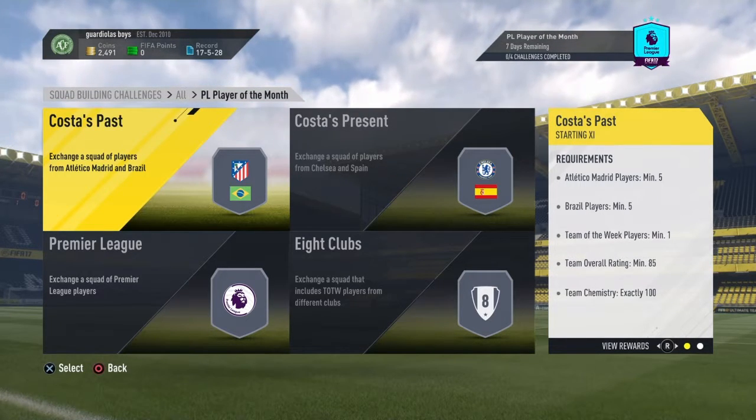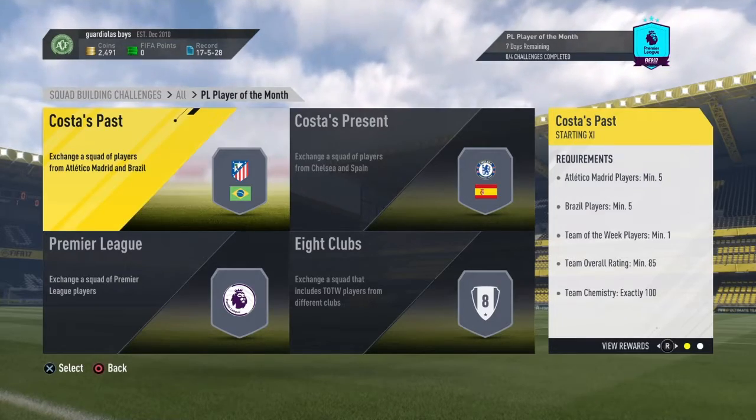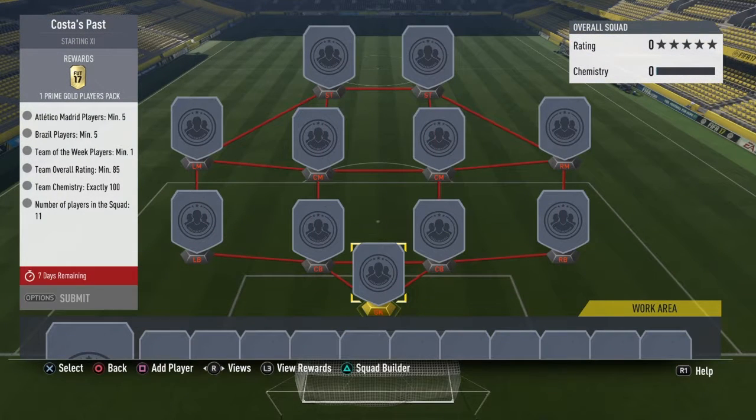For the first challenge, called Costa's Past, the requirements are: five Atletico Madrid players, five Brazil players, one team of the week player, team overall rating minimum 85, team chemistry exactly 100, and 11 players in the squad. You get one prime gold players pack from this. I'm going to say you need about 50 to 80k for this one, as the 85 rating makes it a bit hard and the team of the week player is going to be very expensive.